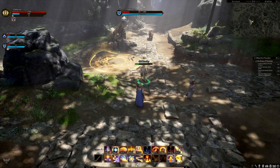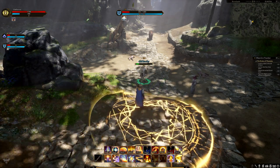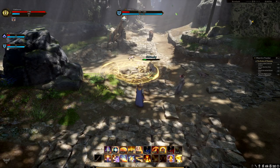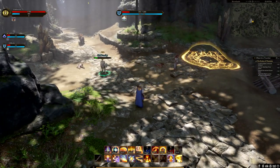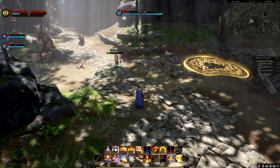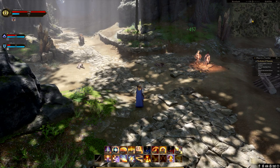Divine Flare costs 30 mana and is a delayed AoE heal placed on the floor. Once placed, it appears within a few seconds and heals all targets within it. The total healing is split between the number of people standing inside the circle.